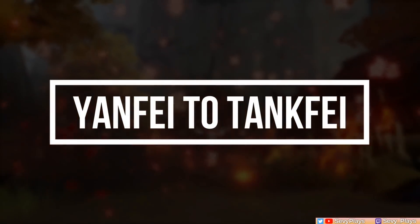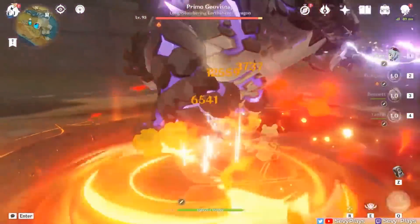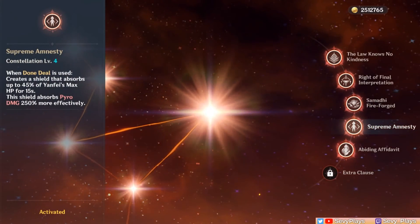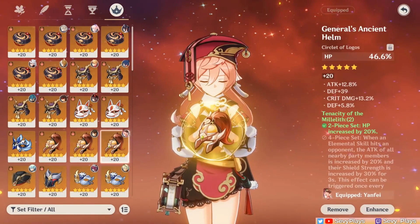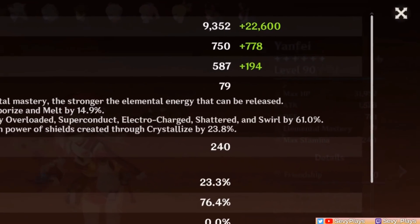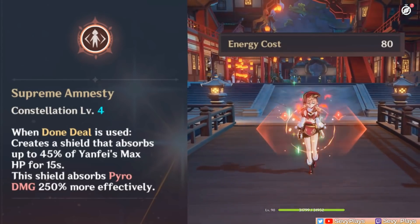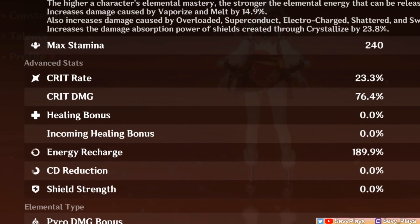So first of all, how exactly does a main pyro DPS do a full 180 and transform into a shield support? Well, this isn't exactly an easy change as it requires unlocking her fourth constellation, so either you've accumulated copies of her over the past year or just got lucky on one of her banners. This is because her C4 lets her generate a shield when she casts her burst. The shield's health is based on 45% of her max HP and lasts for 15 seconds. This means that Yanfei's build will have to stack as much HP stats as possible in order to generate a competent shield, more so since she has a much lower base HP versus other HP shielders. And unlike most other shielders whose shield is tied to their elemental skill, Yanfei's shield is from her burst. The challenge is that it costs energy to cast, and it isn't exactly cheap with a burst cost of 80. So aside from HP, Tankfei will also require ample energy recharge, otherwise that shield won't even be used that much to begin with.